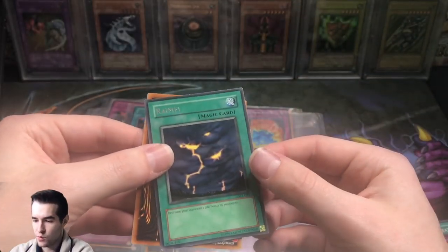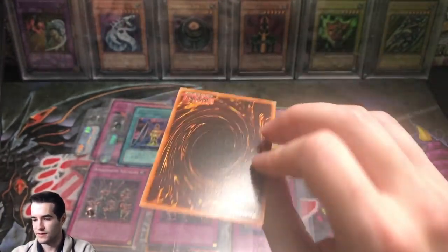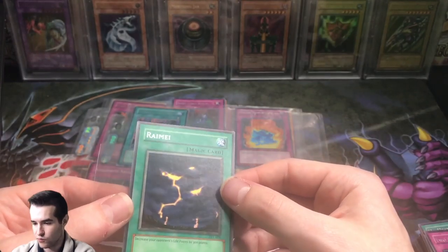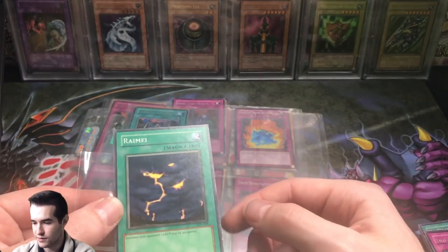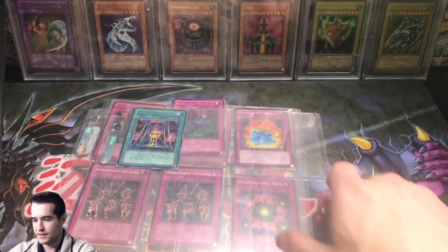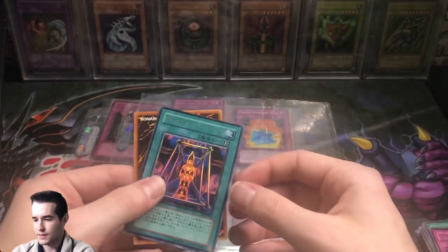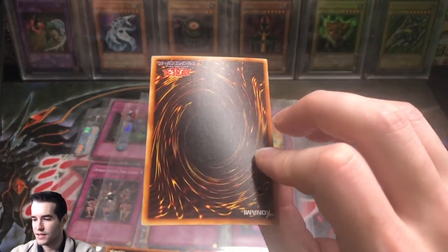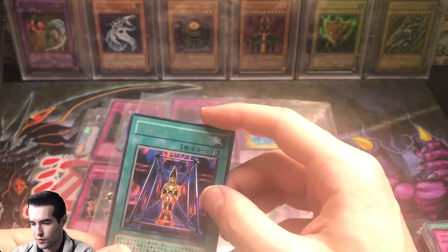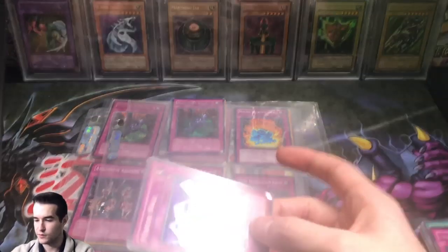We got a TP1 Riryoku — that's pretty cool. We're going to sleeve that up. It's a rare and it's actually in a lot better shape than I thought — the front is not great but the back is actually really really nice. Still pretty expensive because TP1 is not cheap these days. I don't know what this card is but it seems like some sort of promo and I've never seen that art before — maybe it's exclusive to Japan.